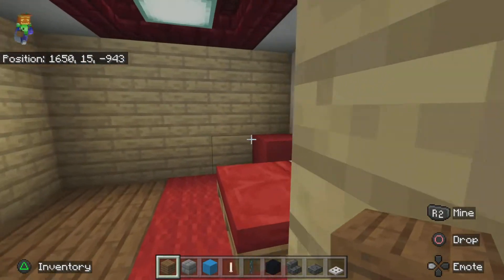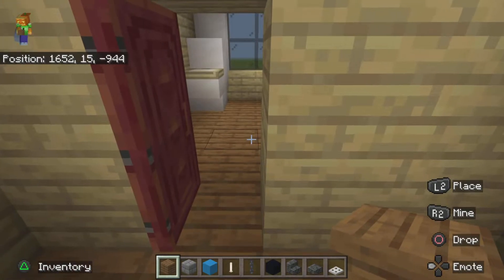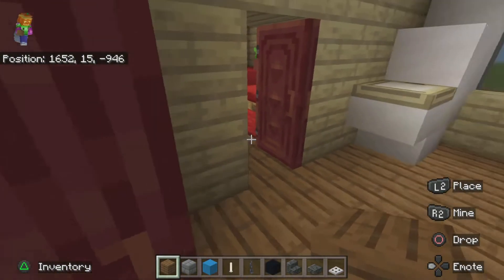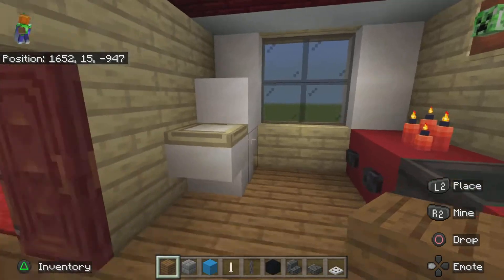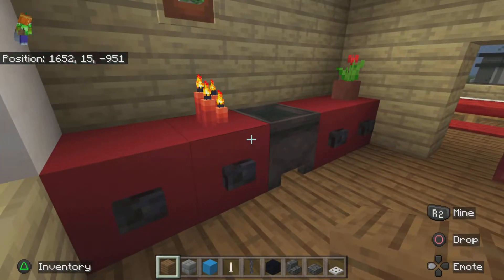Then we go over here to these two rooms that are red themed — I don't know why I chose red but it just happened. It has a red door and everything, and a shared bathroom with a big light and a toilet. It doesn't have a shower, so everyone in this house will be smelling very, very stinky.